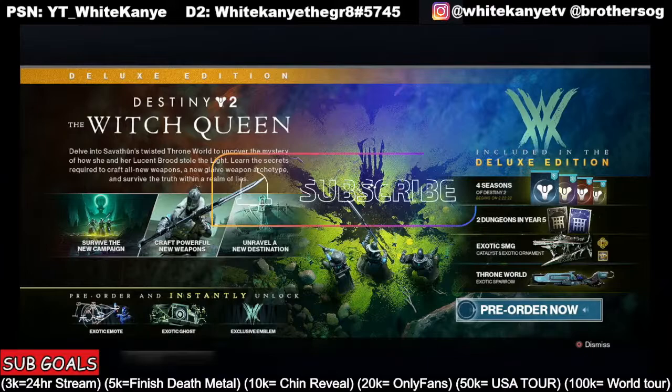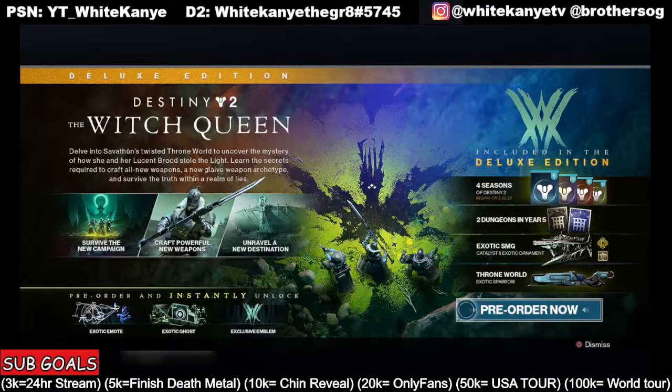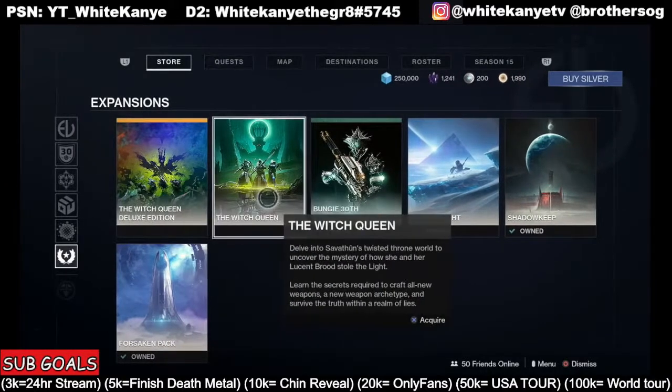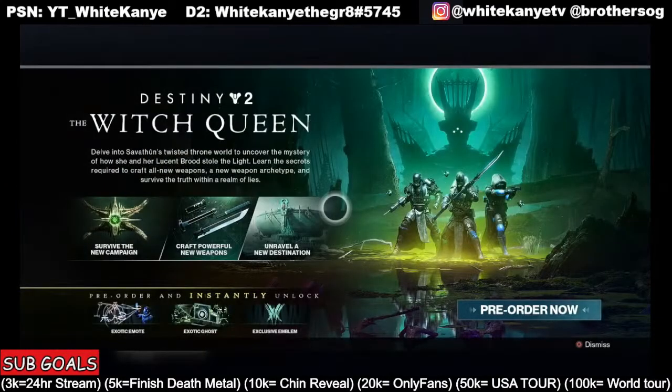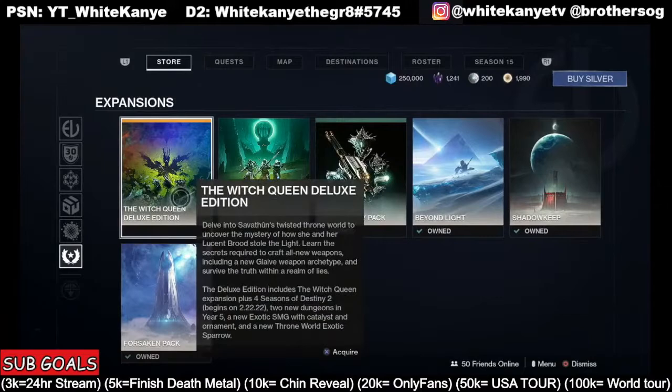First off, we're going to go ahead and order the deluxe edition to make sure that we get the exotic SMG and catalyst, and of course all the seasons of the upcoming Destiny. Now if you can't get this one, that's okay — you're going to miss out on that exotic SMG and the seasons, but you can get the regular Witch Queen. You'll still be able to partake in all the weapon crafting, get your glaives, and do the missions. But I would highly suggest getting the deluxe edition to get all the extras and the full experience.